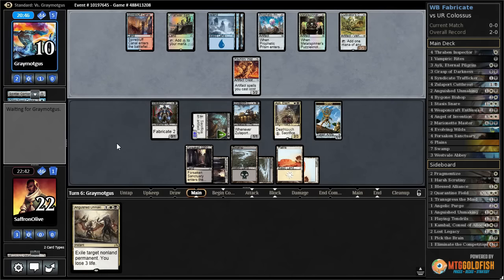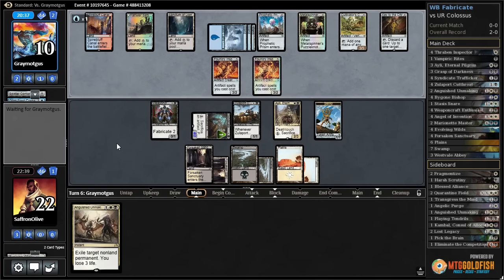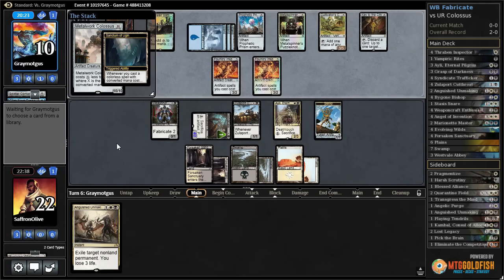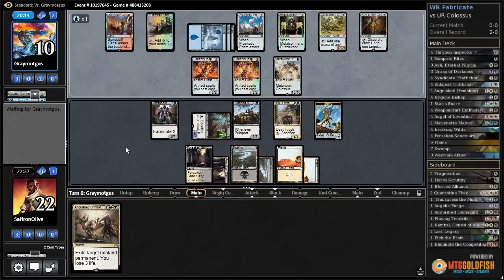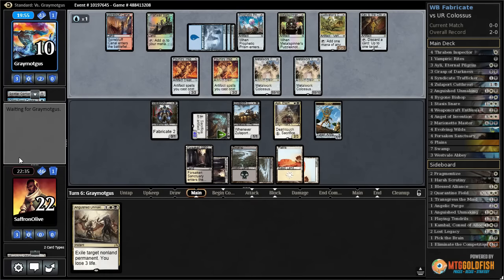How many Colossi does our opponent have? At least two — if they have one, they get another thanks to Sanctum of Ugin. Foundry Inspector, three cards in hand, Key to the City, two cards in hand — Metalwork Colossus for free. They sack and get another Colossus. Assuming they can't cast Elder Deep-Fiend... they can, off Cultivator's Caravan. Two Colossi and an Elder Deep-Fiend — the bigger problem is if they tap to give one haste.